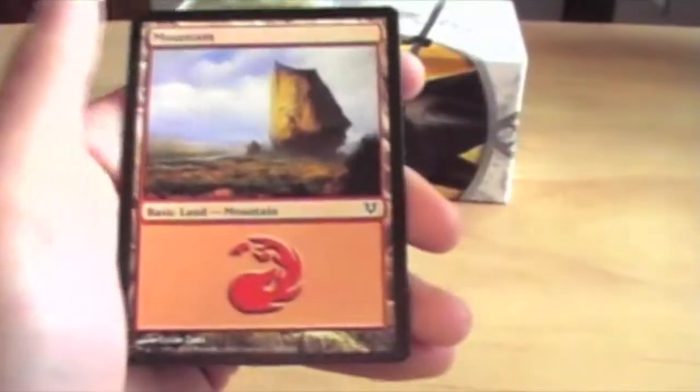And a Tip Card and a Mountain. Come on Mythic — last pack.